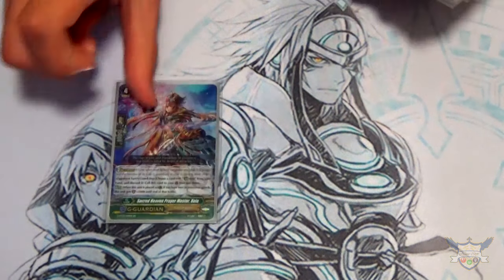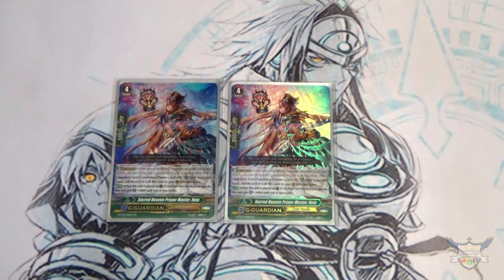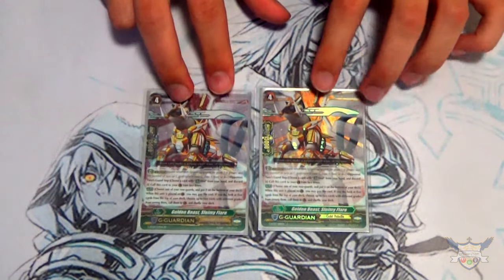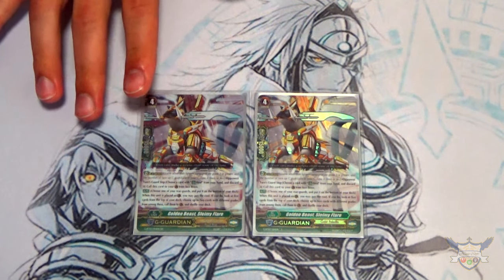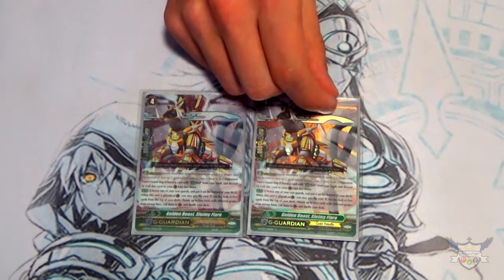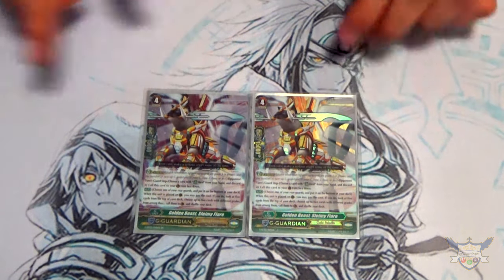Now G Guardians — running two copies of Sacred Heaven Prayer Master Rhea. Her skill is when she's placed in the Guardian Circle, if you have two rear guards she gets plus 5,000 shield. Easy and generic for Gold Paladin. Then two copies of Golden Beast Slammy Flare. Slammy Flare's skill is when he's placed in the Guardian Circle, choose one rear guard and put it on the bottom of your deck — then look at the top five cards and call two of different grades to the Guardian Circle. He can become up to 30,000 shield and lets you recycle units like Dongle.